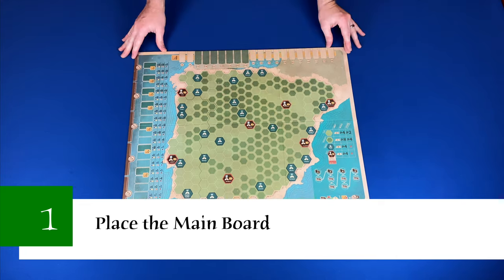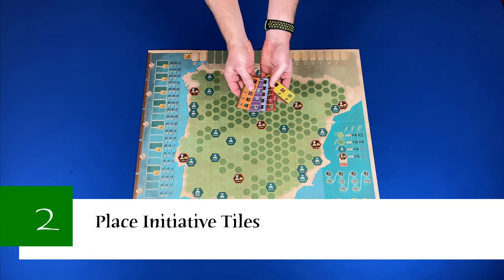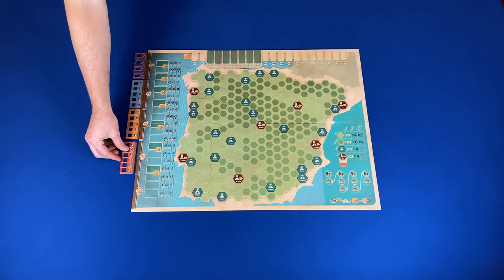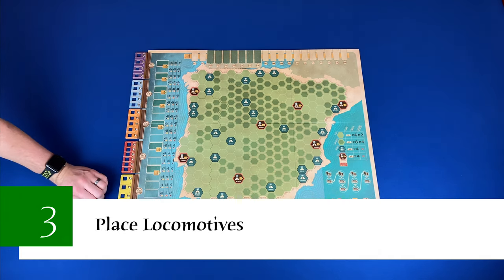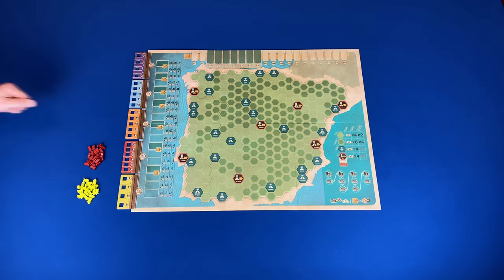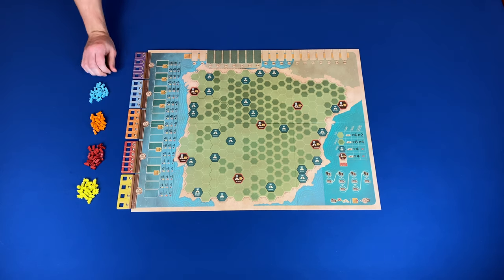Now let's take a look at the setup. We're going to be setting this up for a three player game, which takes nine steps. Step one: place the main board in the center of the play area. Step two: place initiative tiles — randomly place the railroad initiative tiles to the left of the main board, keeping in mind that all arrows should be pointing down. Step three: place locomotives — you'll place the matching locomotives next to their initiative tiles, making sure to leave room for the railroad's treasury in between the initiative tile and the locomotives.